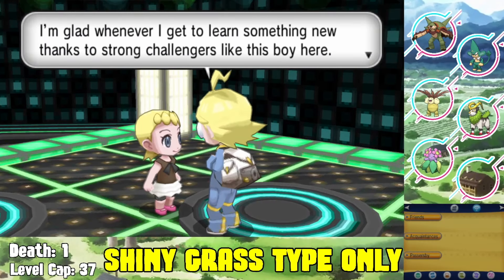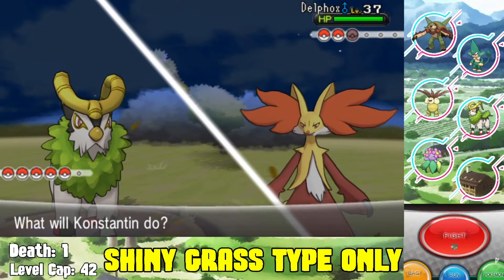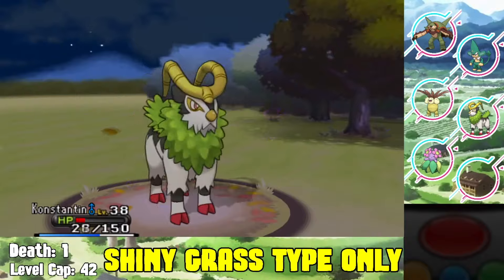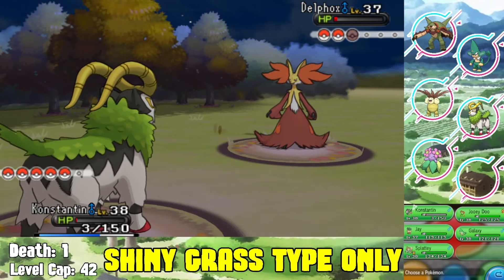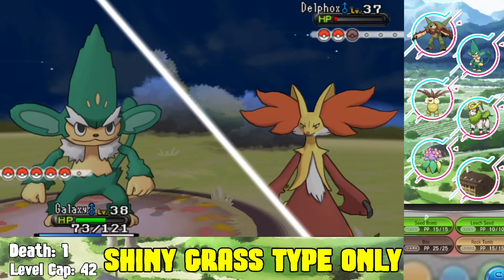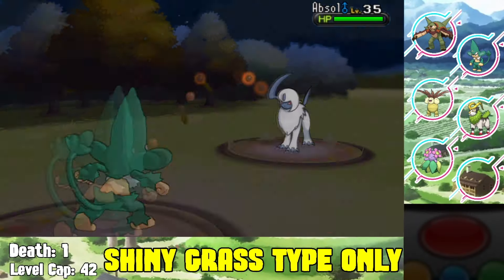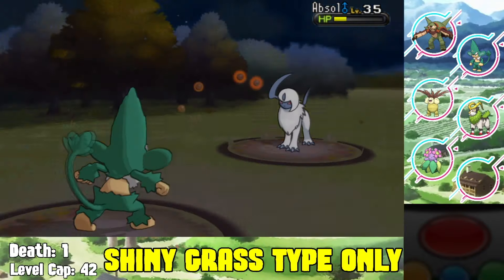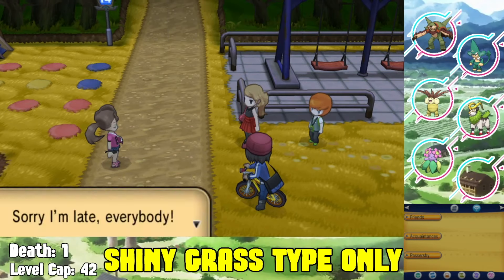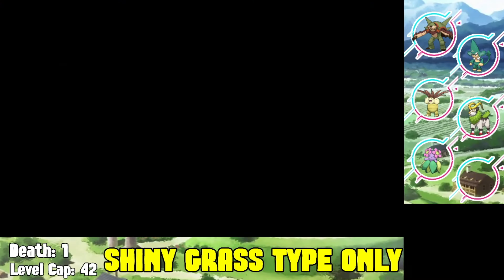Next up we face our rival Serena on Route 14, which is quite a difficult fight. We have to be very careful because her Delphox does a lot of damage. Luckily we get a Bulldoze off and outspeed - I wasn't confident in Gogoat outspeeding Delphox, so I switched to Simisage to knock it out. Things are going to get very intense when facing Serena again in the future.